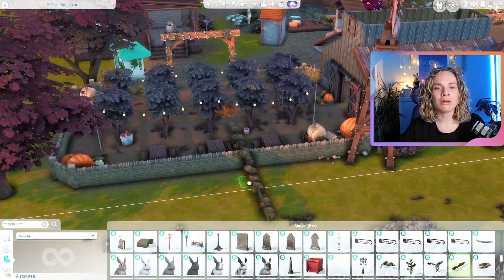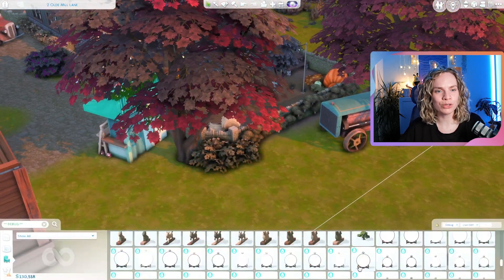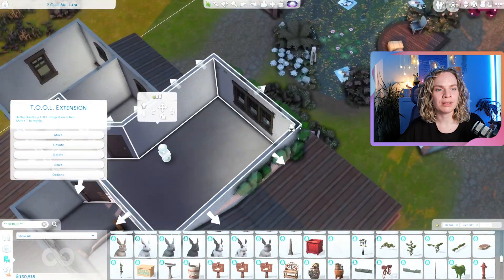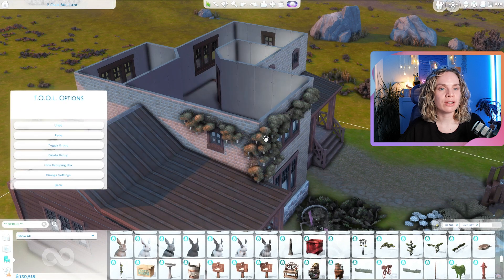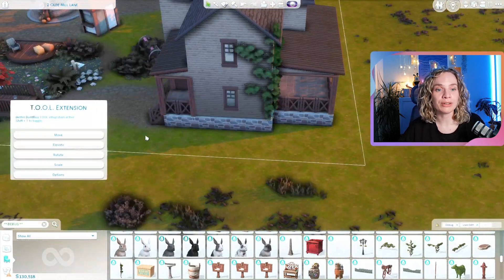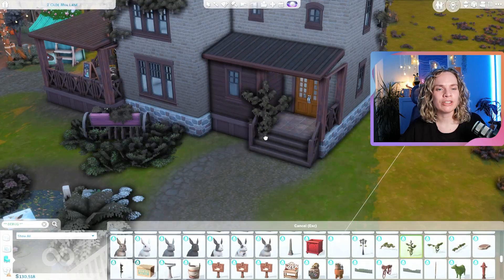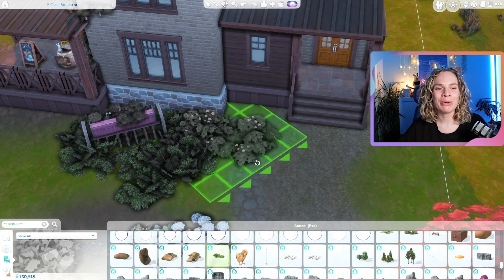That little green or teal shop item I placed by the orchard is from the Cottage Living debug — I think it's supposed to be the Crumple Bottoms flower stall. I'm not sure if it's actually functional here. There's also the food stand from Seasons that sells fall-appropriate goodies — and you can actually go in-game and hire a vendor for that stand. It costs a little money, maybe around 100 simoleons, but you can always cheat the money back.